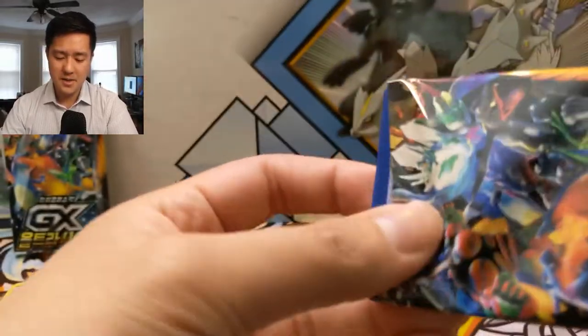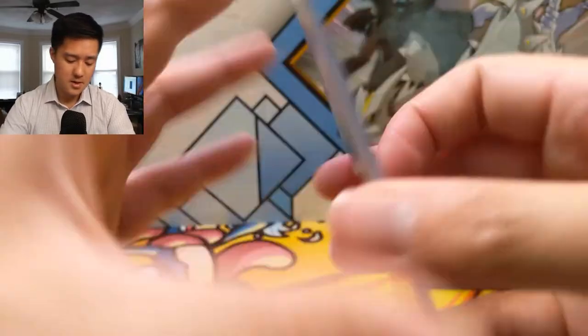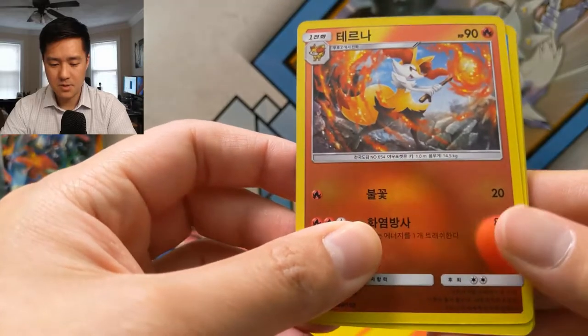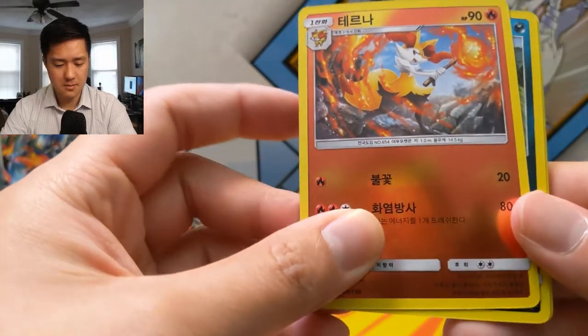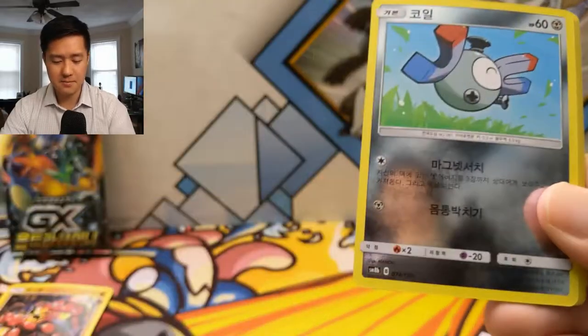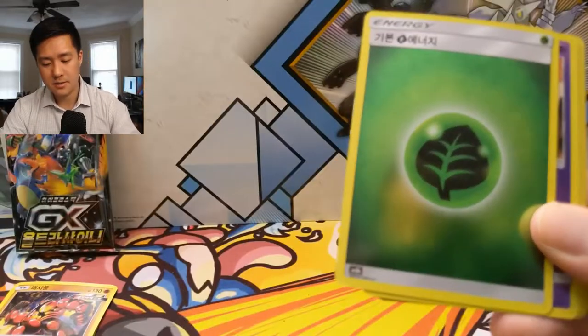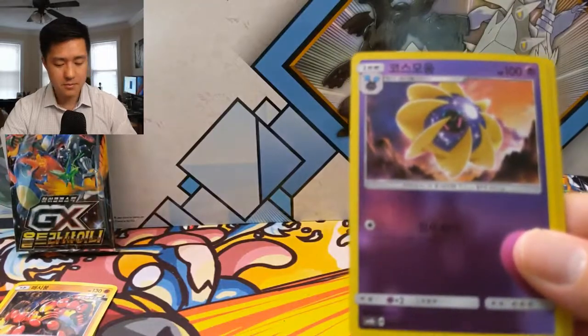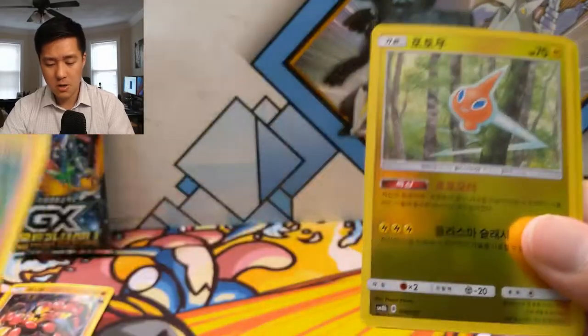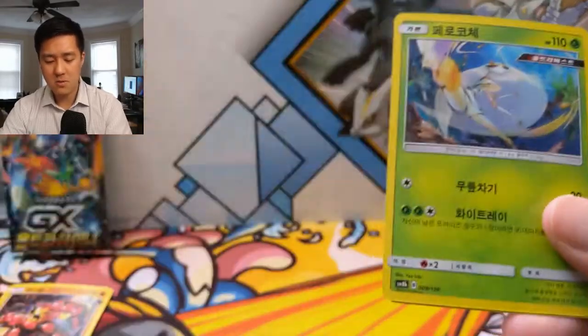Even the back is the same as the English cards — they just look so good. Next pack: Delphox or something — I can never remember this guy's name — Magnemite, Grass Energy, Cosmog, Counter Energy, Sudowoodo, a Zapdos.